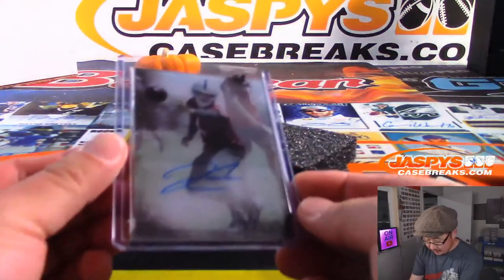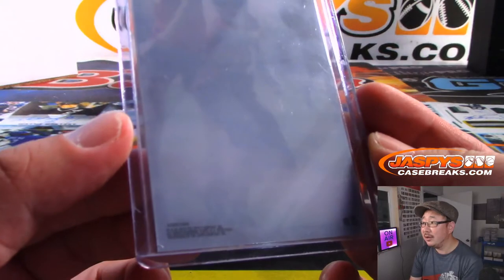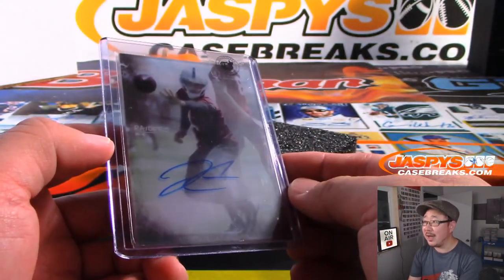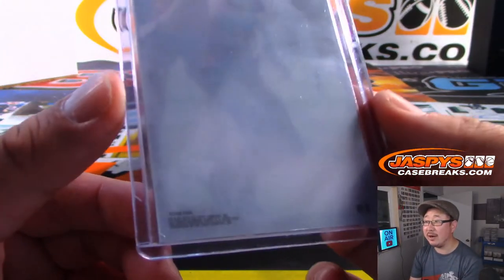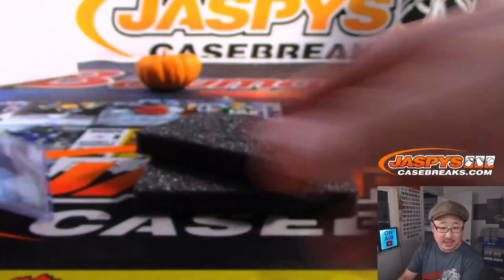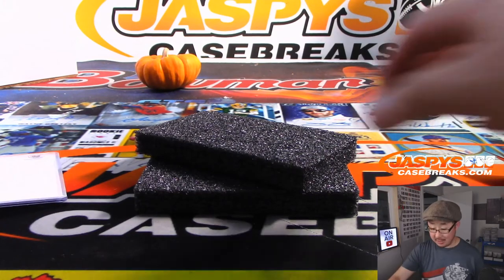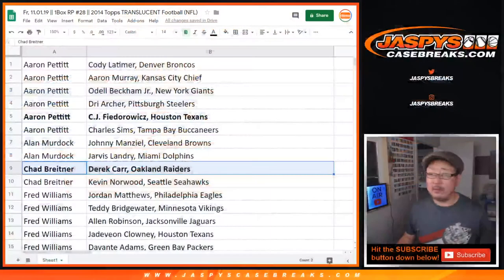Then we've got Derek Carr. Nice — the red shirt threw me off, I was like wait, what? Oh, that's Derek Carr. Nice. 2014 edition, rookie edition — Derek Carr, that is. David's his brother. Who's got my boy Derek Carr? That goes to Chad B. There you go, Chad. Nice — that's a really nice hit. There you have it. Congrats.